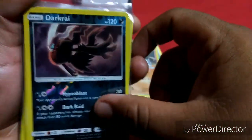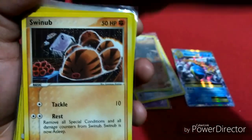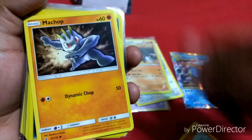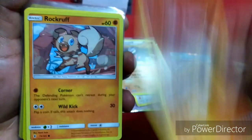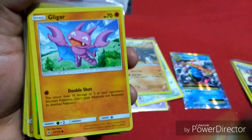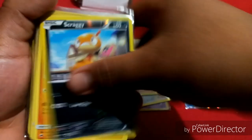Okay we got our first holo — Excadrill, Diglett, Larvitar, Darkrai, Swinub, Rotom, rare, Mega Crocodile, rare, Jaguar, Geodude, Rhydon, Rockruff.